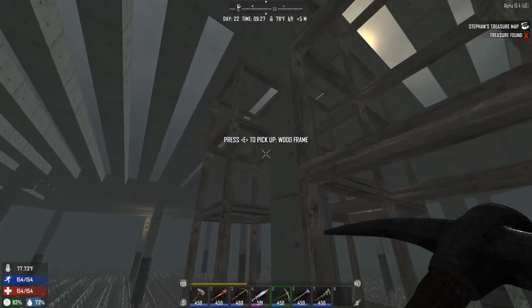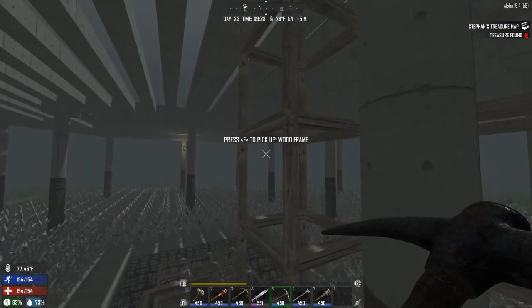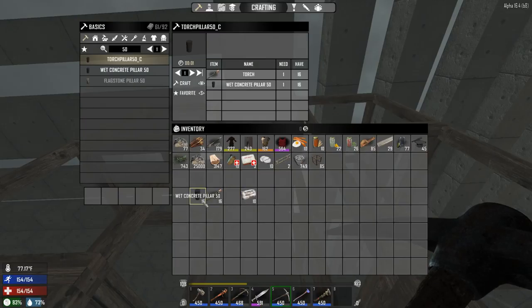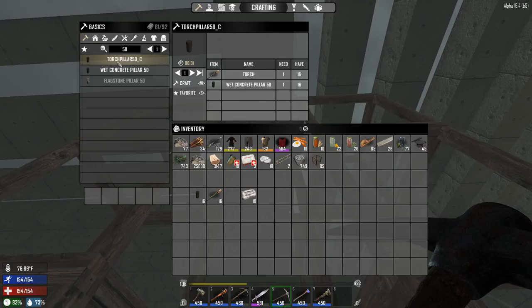Just a quick, crazy demo video here. That's the current base I'm testing with — a lot of 50 pillars. Knocked the top one out. Got some regular concrete pillars, torches, and a block I've added.